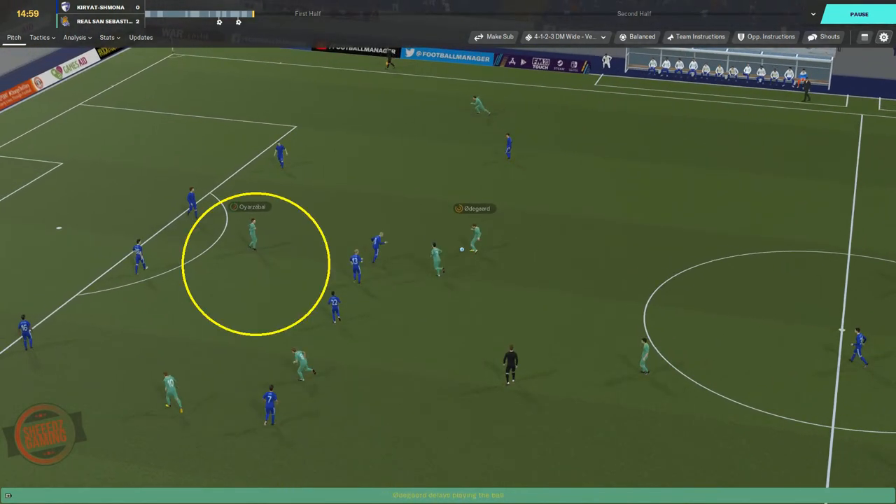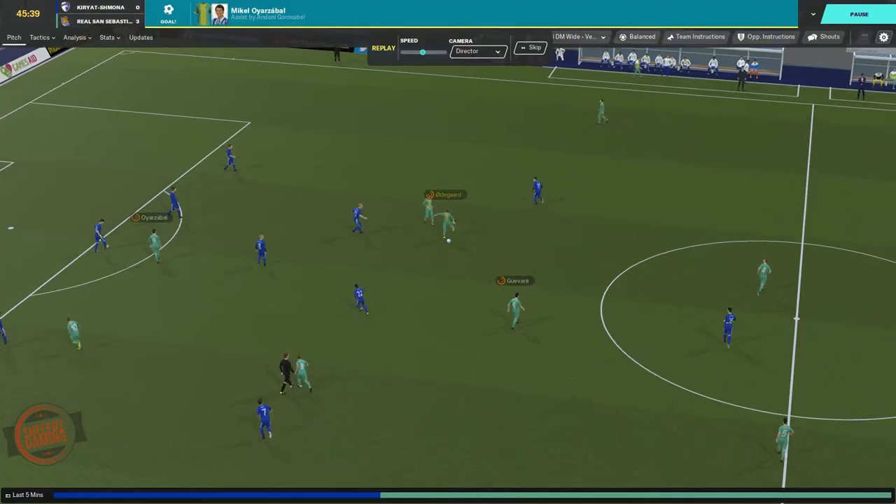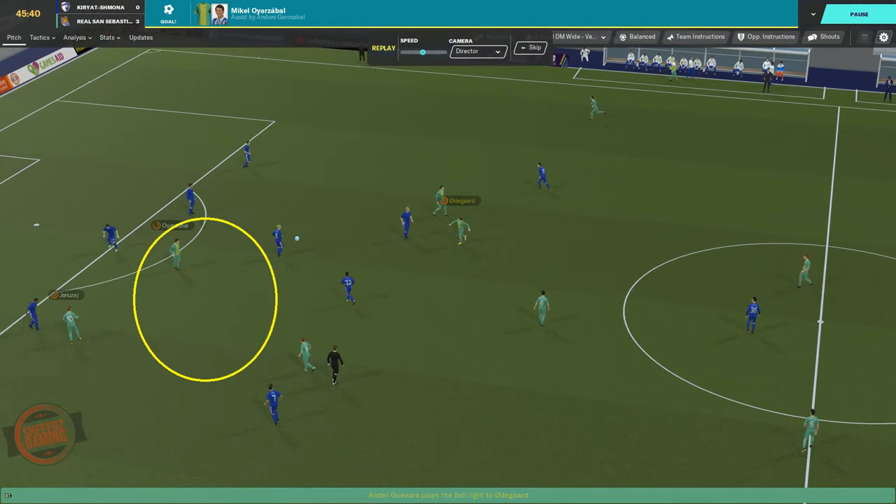Here you can see how much space can be found even when the opposition have a defensive midfielder, because our forward is behind the defensive midfielder and stops him from charging the ball down. This gives the midfielder more time on the ball to pick a good pass — unfortunately this time he didn't.